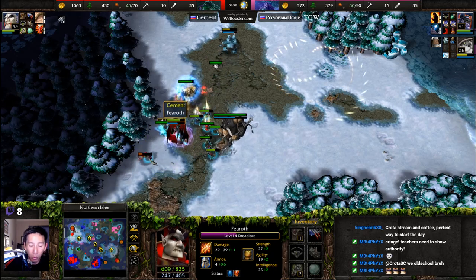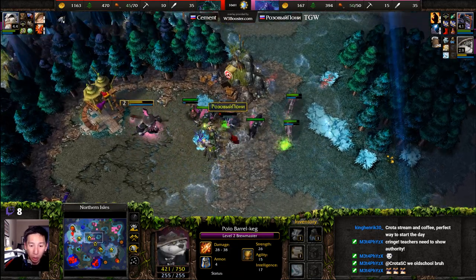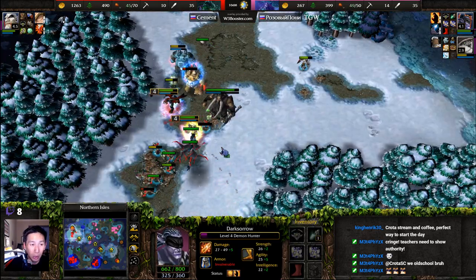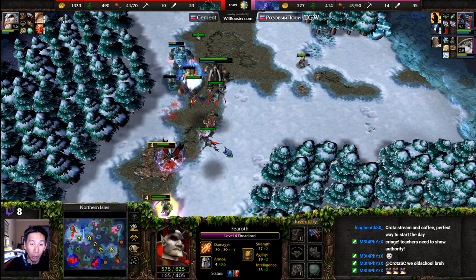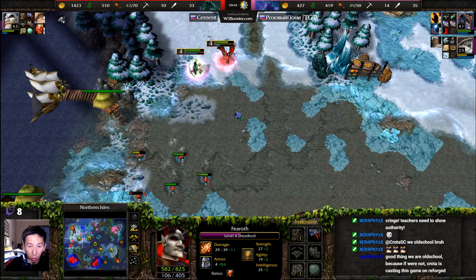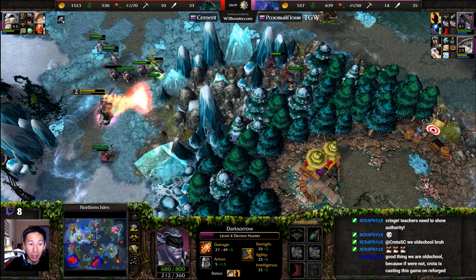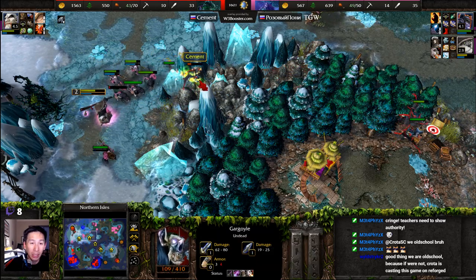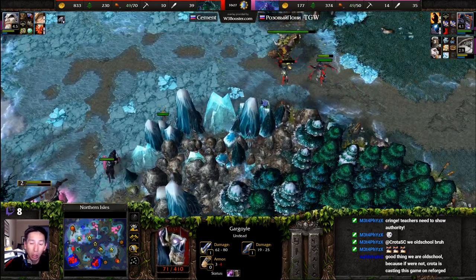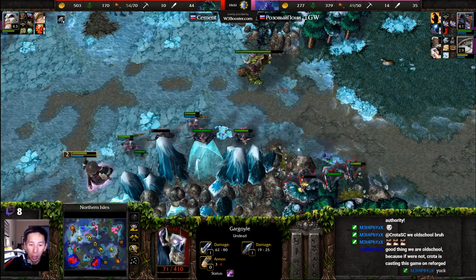The Dread Lord is getting revealed — off of perhaps a Crystal Ball, not quite sure what's doing the revealing. Units are now looking to retreat back. A reveal coming in from the Dread Lord himself. A Potion of Lesser Invulnerability, Mana Burn onto the Dread Lord, as gargoyles have taken up to the skies. The Panda is already at level two, very close to level three, and should be able to blow those units out of the sky. Drunken Haze, Breath of Fire, and a little bit of slow poison damage — still not enough. Cement is already at tier two with those gargoyles.